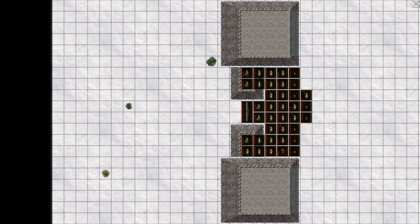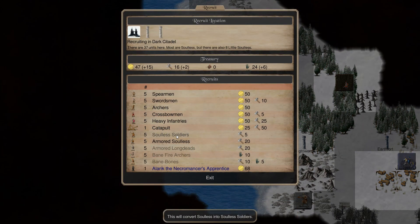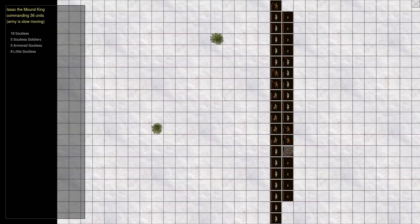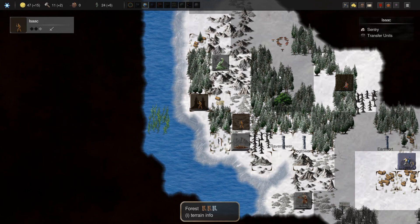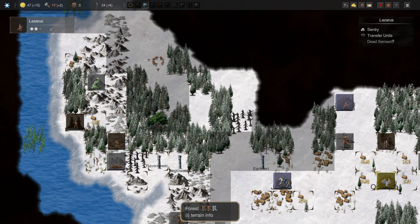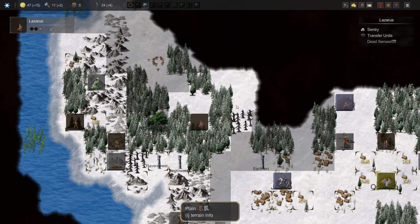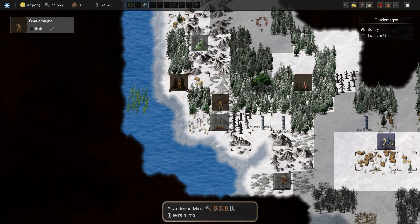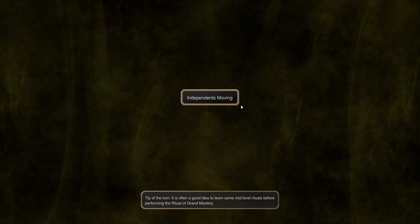Now we have Isaac here with a defensive army — we can probably keep upgrading soulless soldiers and whatnot. Can't afford the necromancer's apprentice unfortunately, but we'll go for some soulless soldiers and make his army a little bit stronger should anything happen. We can't raise any more dead unfortunately.